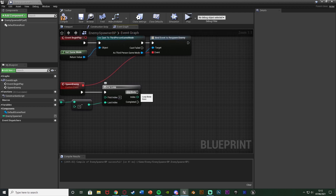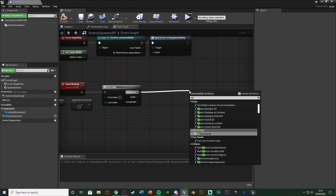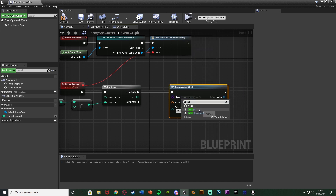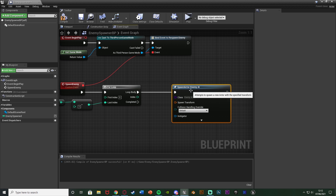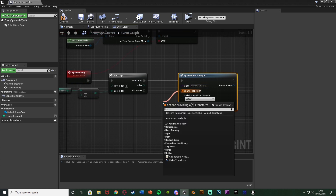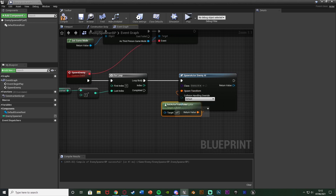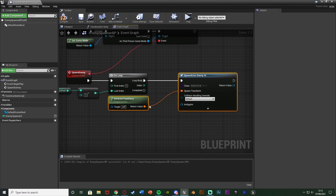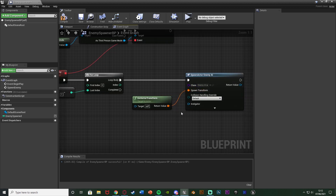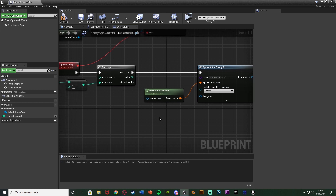The loop body is how we spawn the enemy. Get a spawn actor from class with the class being the enemy AI we made earlier. For the spawn transform use get actor transform - spawning them where this blueprint is placed. That will spawn in the enemy at this blueprint's location for however many iterations the for loop runs. When the loop completes, we want to make sure more enemies spawn next time.